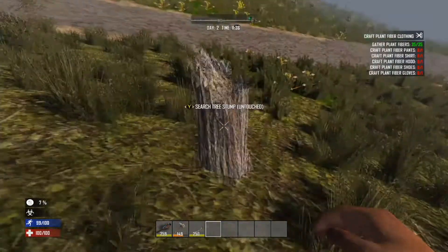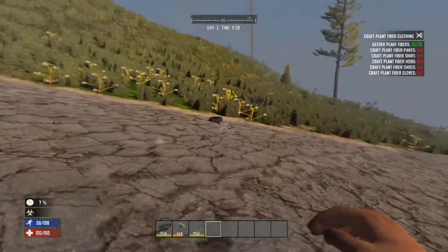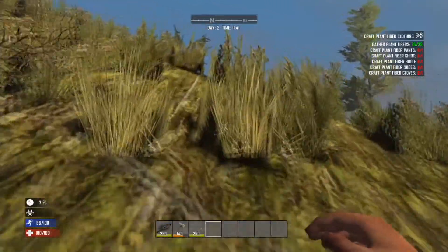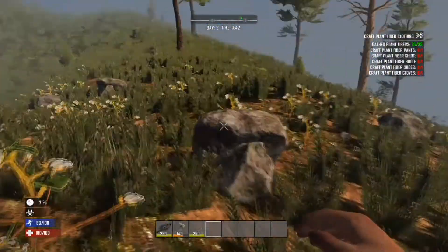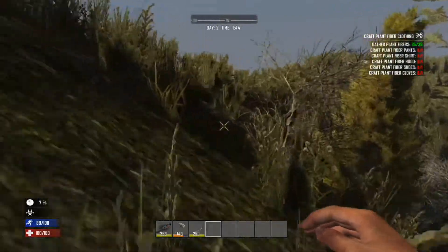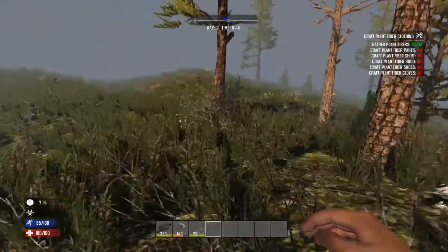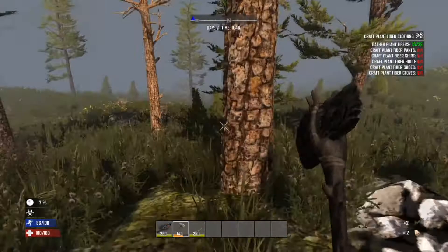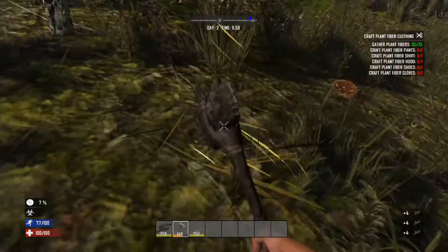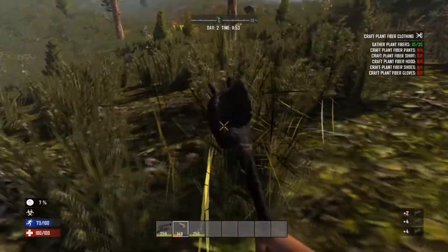Lisa found a wrench, which means Andy can walk around and use it on cars. You get springs from cars, and you also have a chance of getting an engine. Engines are good later in the game for things like cement mixers and mini bikes. We haven't had mini bikes yet but we will make mini bikes this game — trust me, it will happen.